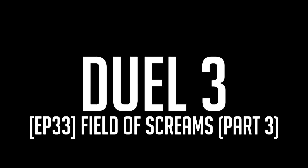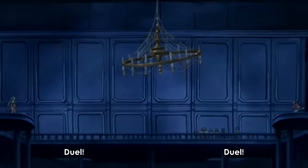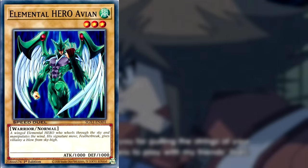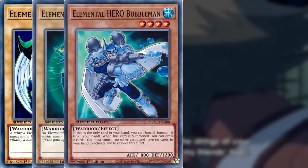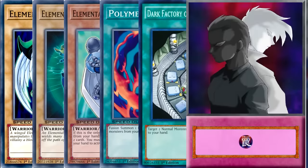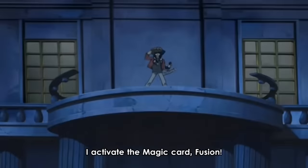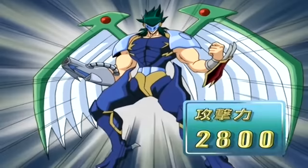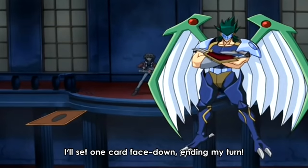On to the final duel. The duel begins and Jaden goes first. His opening hand consists of Elemental Hero Avian, Elemental Hero Sparkman, Elemental Hero Bubbleman, Polymerization, Dark Factory of Mass Production, and Cross Heart. Jaden immediately activates Polymerization, fusing Avian, Bubbleman, and Sparkman to make Elemental Hero Tempest. He's going all out quickly, using all his resources — probably wanting to end the duel as fast as possible. Jaden sets his Cross Heart trap face down and ends his turn.